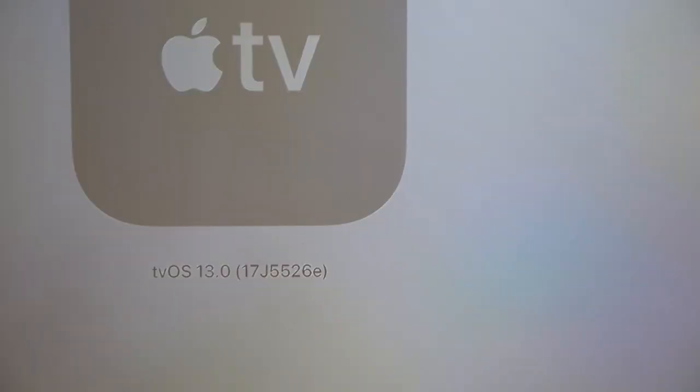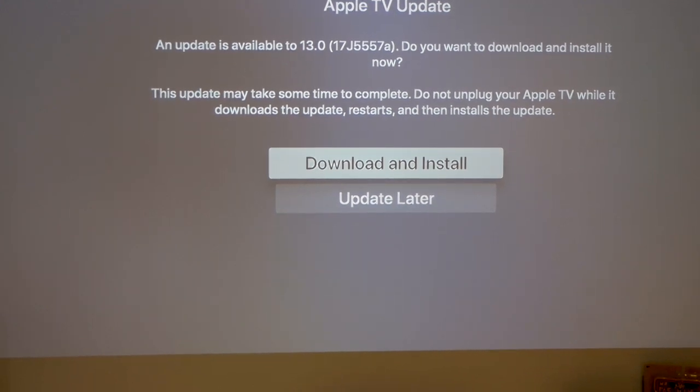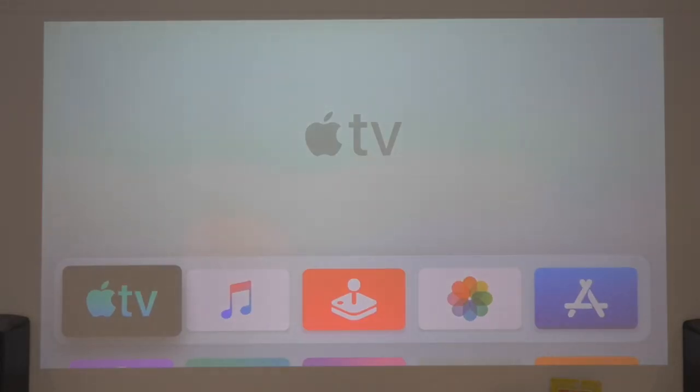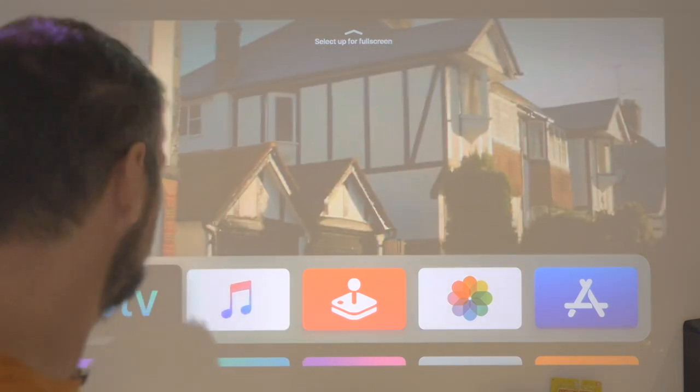Now, Beta 7 dropped yesterday. I haven't downloaded it yet, so let's get it on here quickly. The current version is 17J5526E — that's Beta 5. Going to software update, that should take us to Beta 7. The latest version is 17J5557A — that's Beta 7. Let's download and install it. Okay, here we go — TVOS 13 Beta 7. Remember we skipped Beta 6.